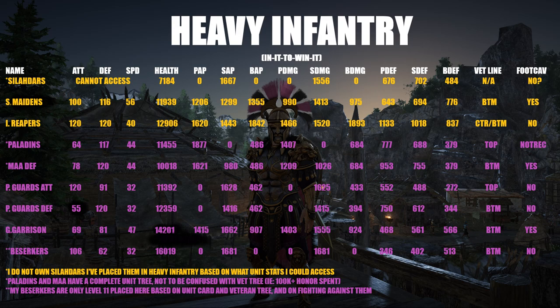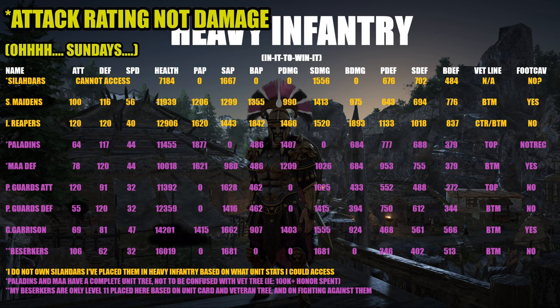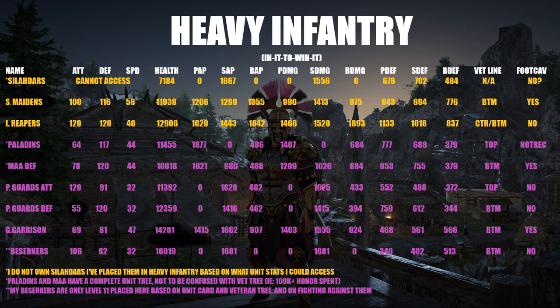Looking at the attack rating, the palace guard attacking build has 120 with about 91 defense. A lot of times they do have mediocre damage, but there are odd cases. The palace guard attack build is in the heavy infantry category directly because of its movement speed and formations. I've tried to use them as foot cavalry and I get wrecked every time - their speed is 32 on the rating and their formation is just too wide. Whenever I try to move them quickly around a corner, half the unit is strung out. For foot cav I consider a minimum speed of 44 needed.